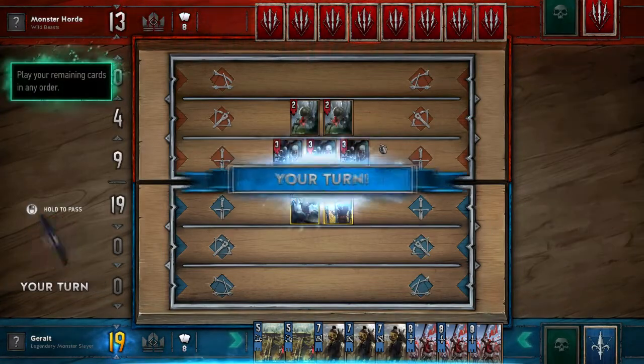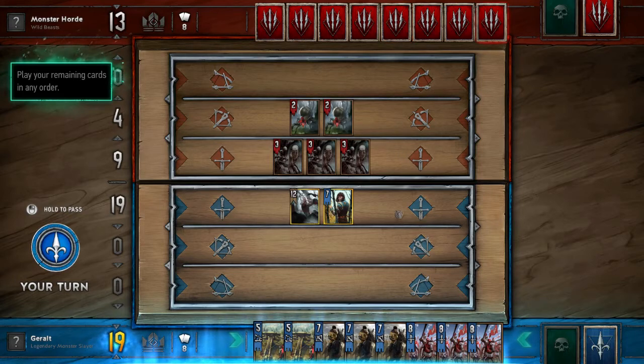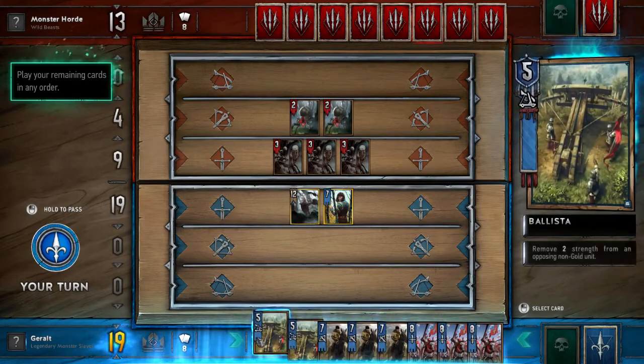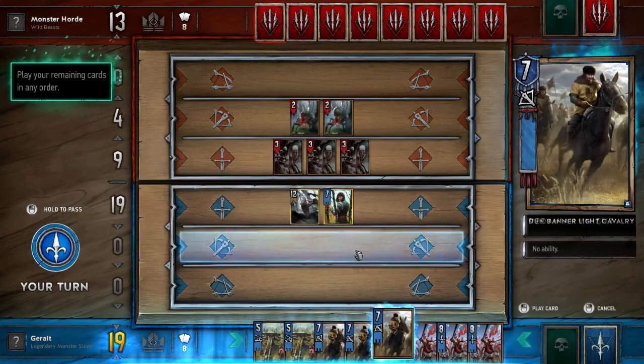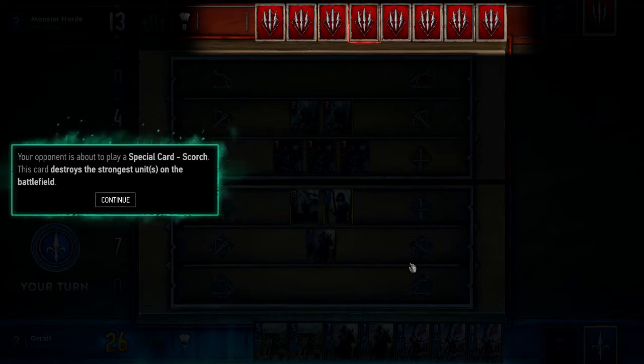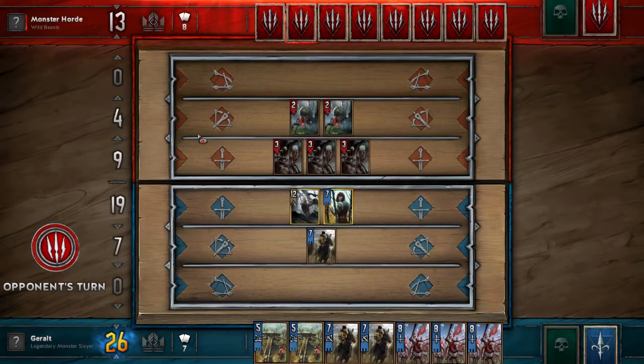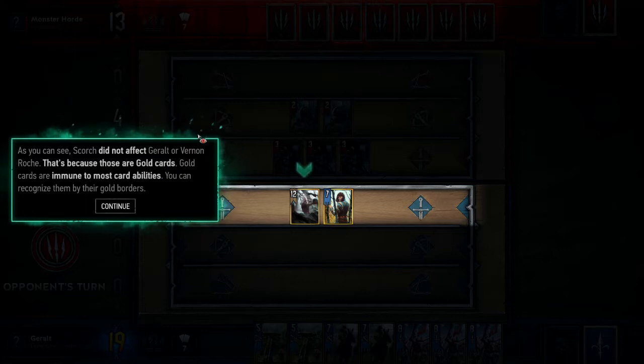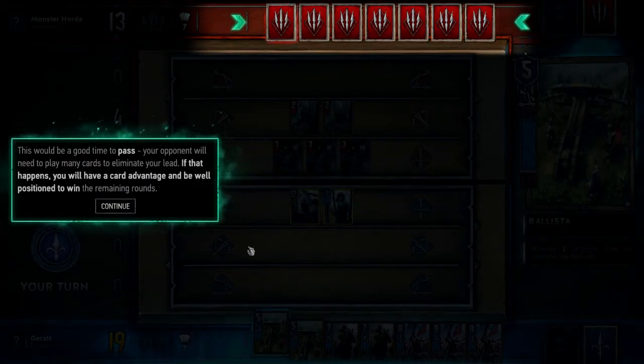Reducing a unit's strength to zero destroys it, sending it to the graveyard. This damage mechanic back and forth across the line was not in the original Gwent, so that's probably going to change dynamics. The opponent is about to play Scorch - this card destroys the strongest units on the battlefield. Scorch did not affect Geralt or Vernon Roche because these are gold cards, which are immune to most card abilities.